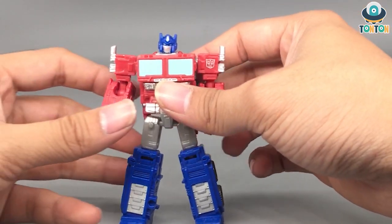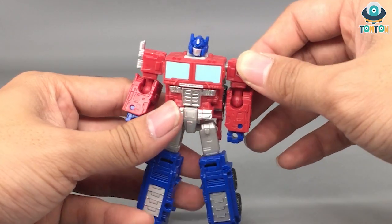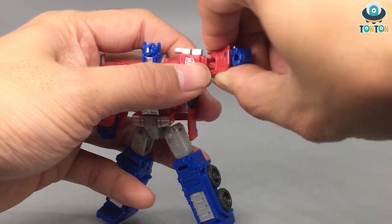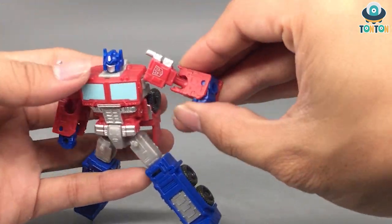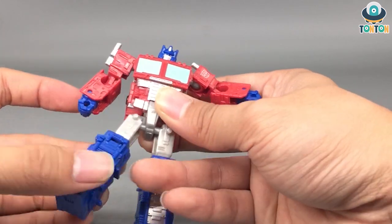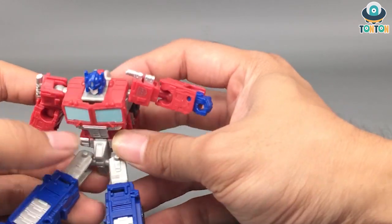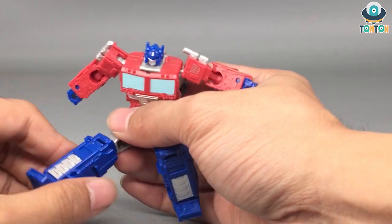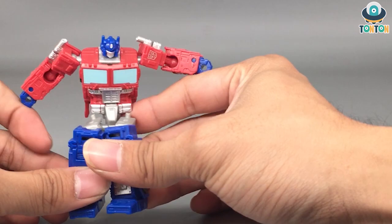Articulation begins with the head — he can look up and down slightly due to the transformation gimmick, and he can do a full rotation. The arms can move out to the side, do a full rotation, and the elbow is on a ball joint so it can swivel and do a 90-degree bend. The arms don't have wrist articulation due to the old Transformer design. There's no waist swivel. The legs are on ball joints so he can kick up and kick back, which is impressive. You can get an ab crunch from the transformation gimmick. The knees are also ball joints with a swivel.